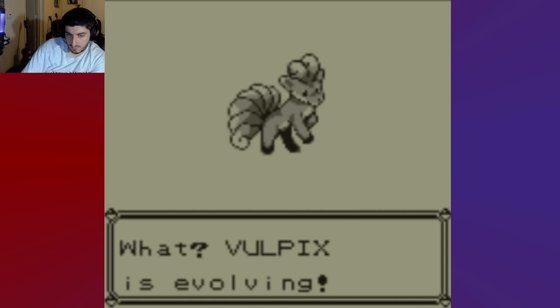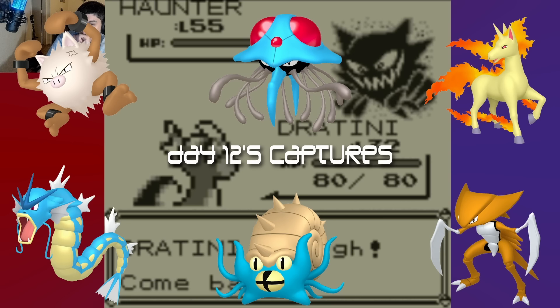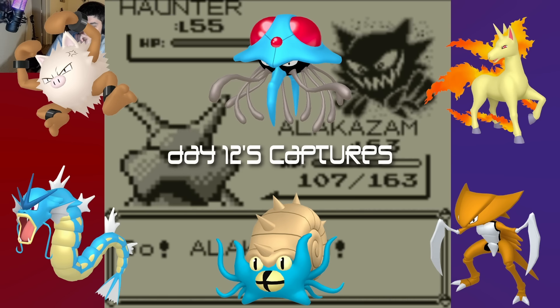I feel like the box system in Gen 1 and 2 isn't talked about enough for how absolutely miserable it is. The boxes only hold 20 Pokemon and it's not drag-and-drop like everything after them. You have to deposit or withdraw Pokemon one by one, and if you need to switch boxes you have to save every time, even just to look at them. There's no list showing what's in each box, so you just have to hope you pick the right one. The next day focused on item-based evolutions and level grinding at the Pokemon League, giving me 19 more entries. Day 12 brought me to working on Dratini, which takes forever to level up and has a high level requirement to evolve.